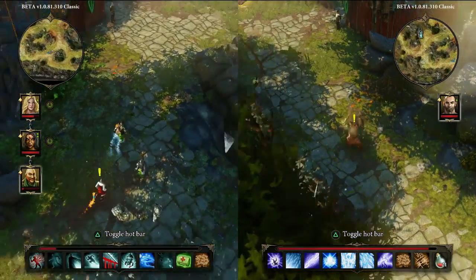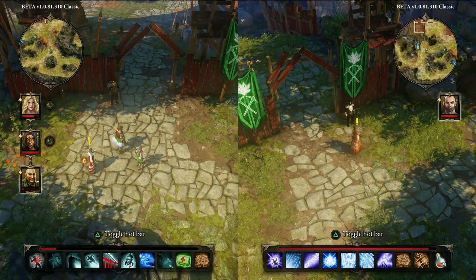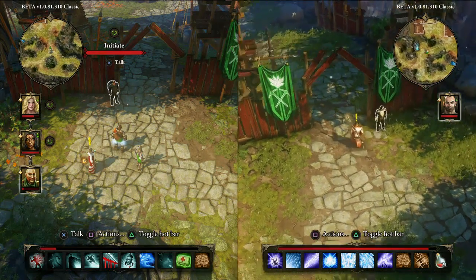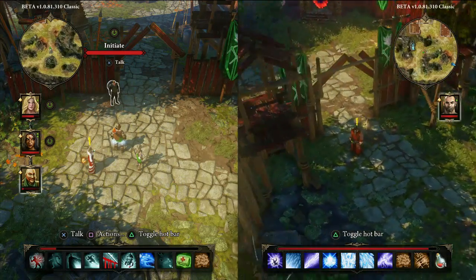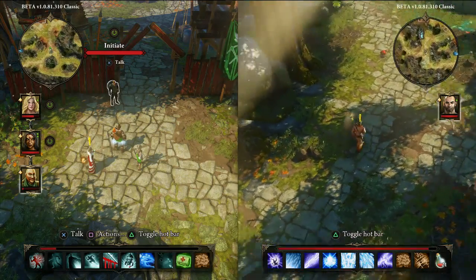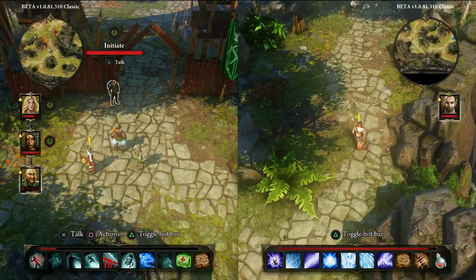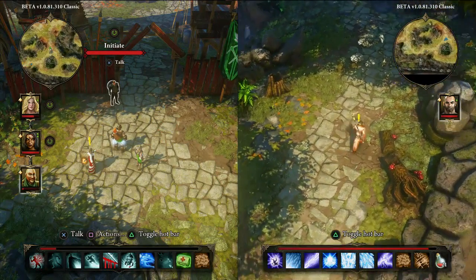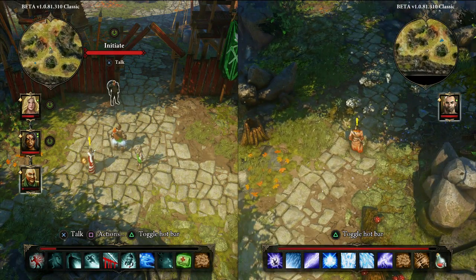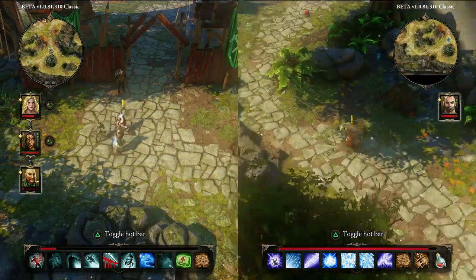I'm so impressed by the interface you've done as well. Because you guys are a very PC-centric developer — you've got a lot more lines of resolution, people sit closer to the screen, making classic-style RPGs, there's so much interface going on. What was it like trying to make this work properly with a controller, and making it visible — especially when you split the screen? It was a lot of work. We started working when Original Sin came out and spent a year on it with the entire studio — implementing the split screen and making it run in full HD on both Xbox One and PS4.